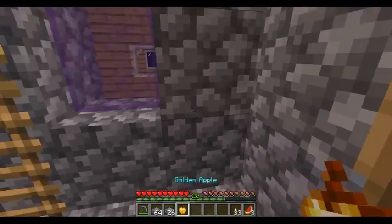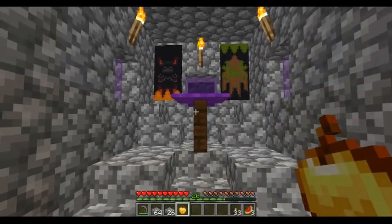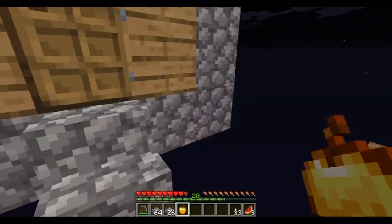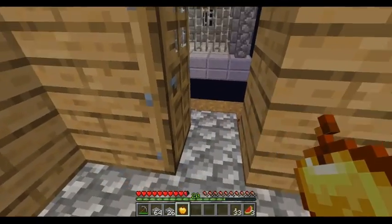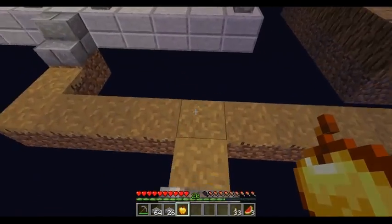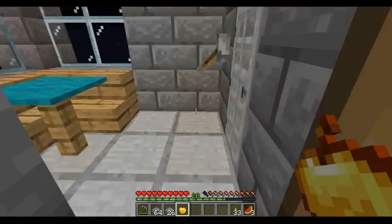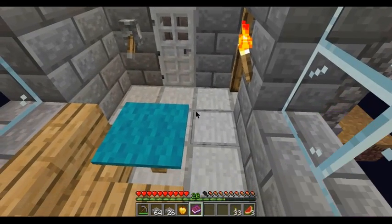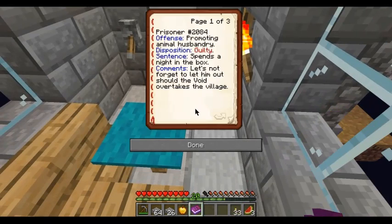It's got to give you something surely - oh, there's a golden apple for me! Guys, I was up there. What is this - oh guys, what is this? A prisoner log! Prisoner 2084, offense: promoting animal husbandry, disposition: guilty, sentence: spends a night in the box. Comments: let's not forget to let him out should the void overtake the village.